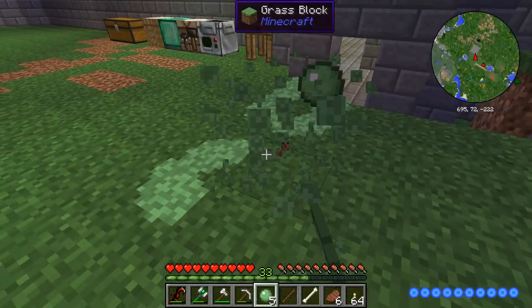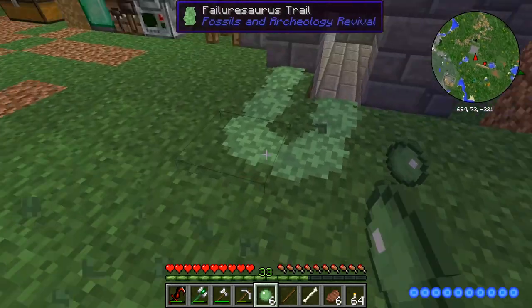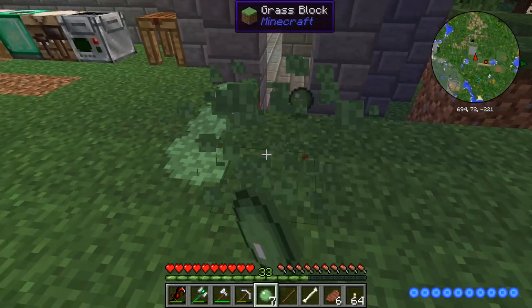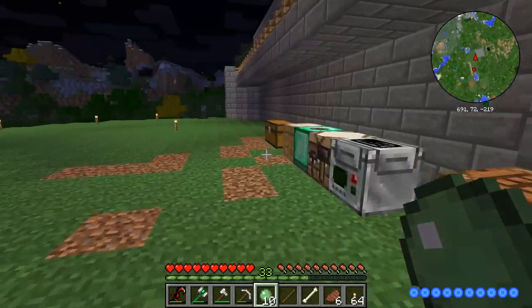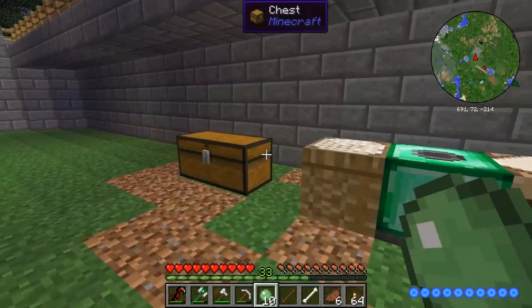We're going to need to make a memorial to Fabrizio. We're going to name this the Fabrizio Flagg Dinosaur Park — we're going to name it after Fabrizio. Poor Fab.